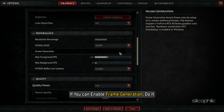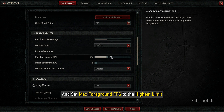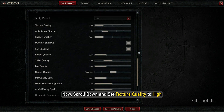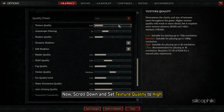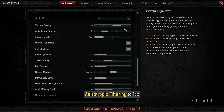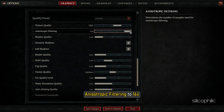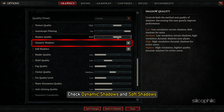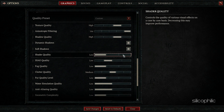If you can enable Frame Generation, do it and set Max Foreground FPS to the highest limit. Set NVIDIA Reflex Low Latency to Enabled plus Boost. Now scroll down and set Texture Quality to High, and Anisotropic Filtering to 16x.